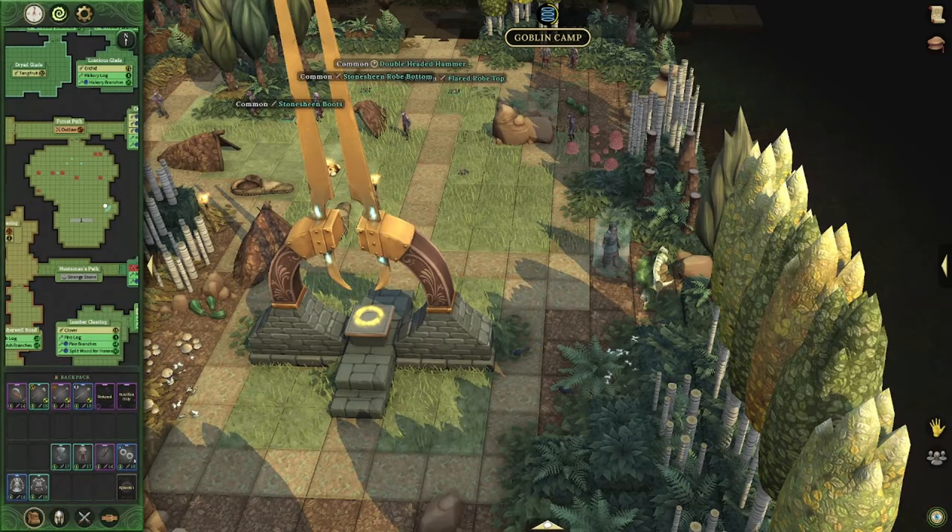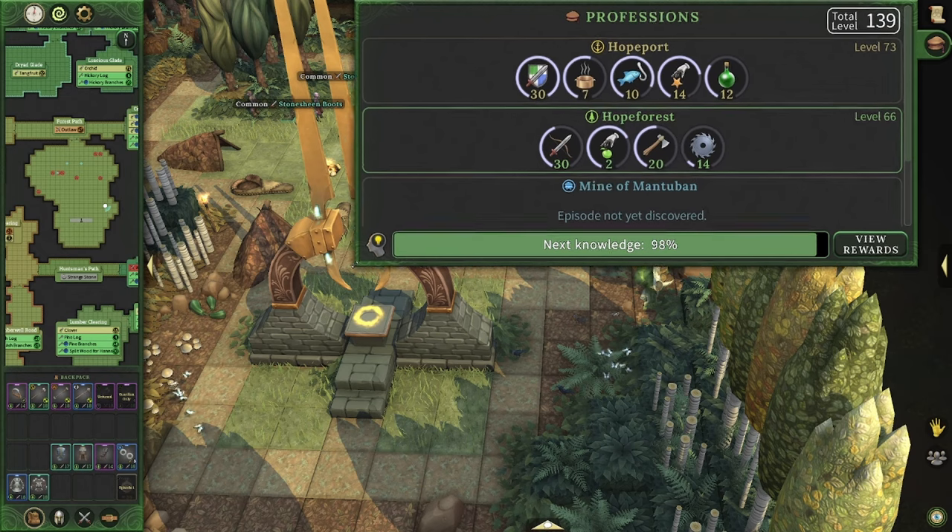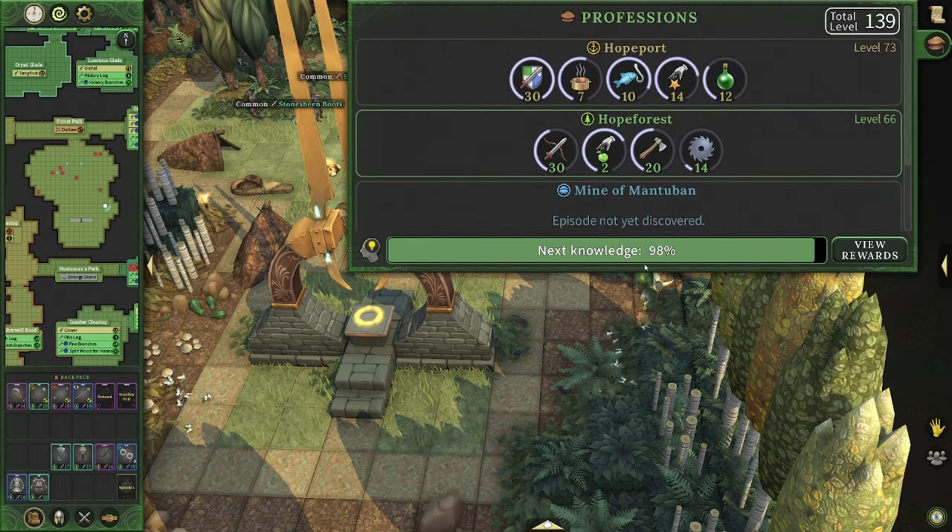Hey everyone, it's Graphic back with another video. Today we're actually going to be taking a quick look at the knowledge system. If you go to your professions, you're going to be able to see a knowledge bar. I'm going to explain these rewards and explain what you should probably be doing with these rewards.